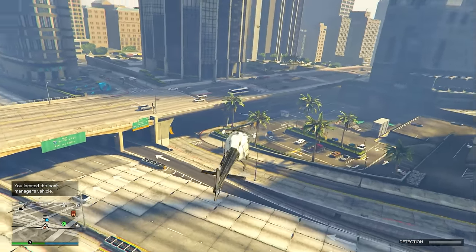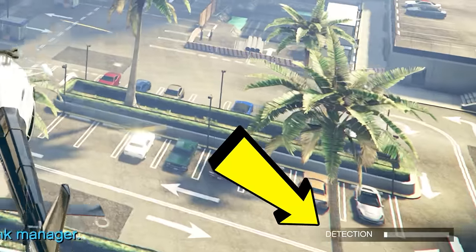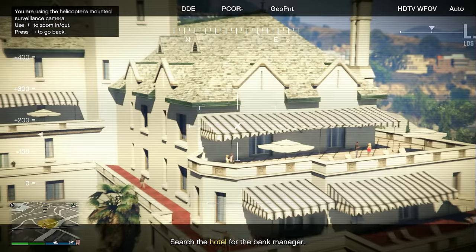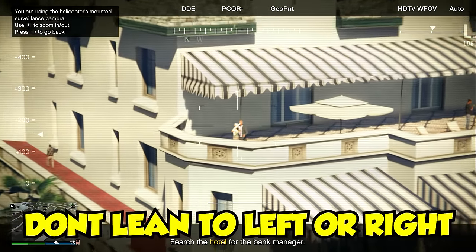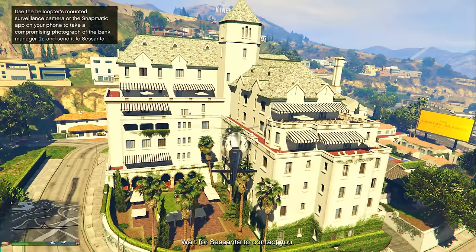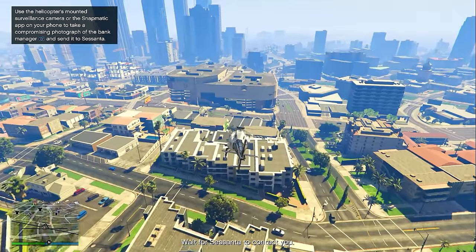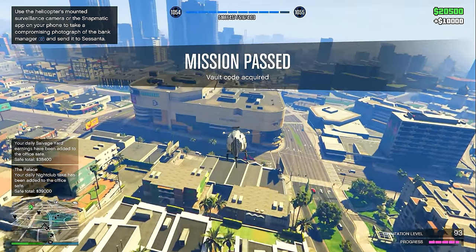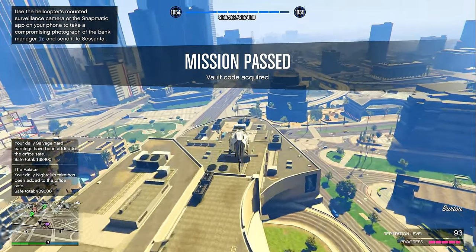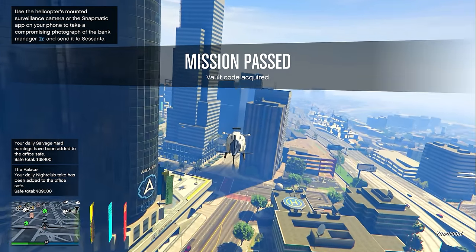Slowly tail the Fister Growler to a random hotel, staying far enough back so you aren't detected. At the hotel, locate the bank manager, open your police scanner, and snap a picture of him while he's hugging the lady next to him. After you take the picture, wait for Sasanta to contact you — she'll tell you to leave the area. This setup also pays $10,000, and now you're ready for the finale.